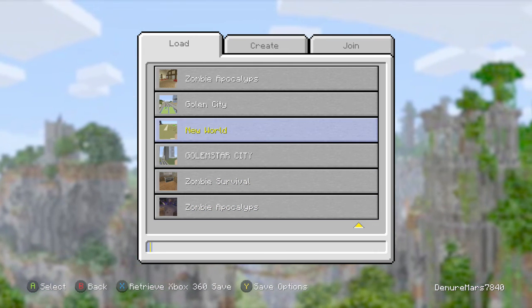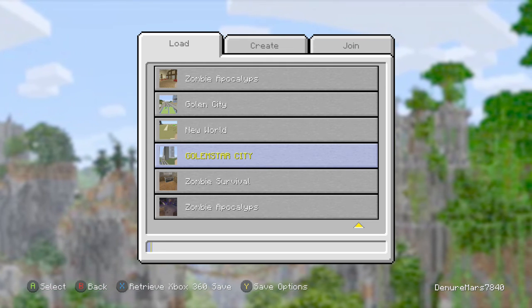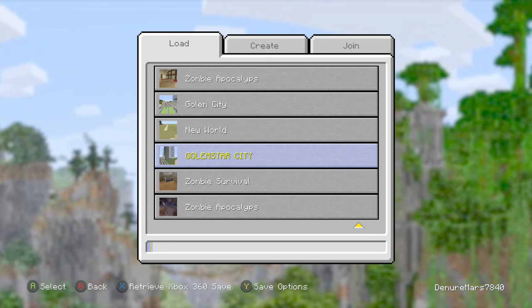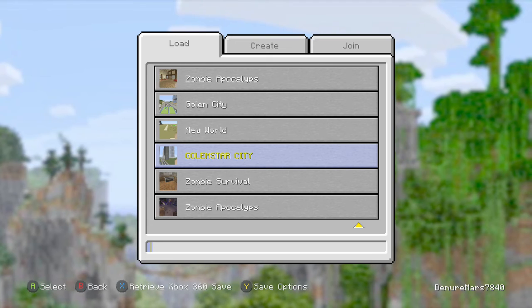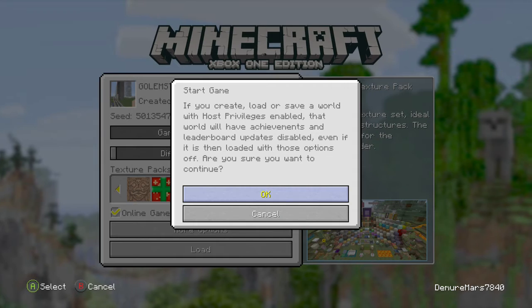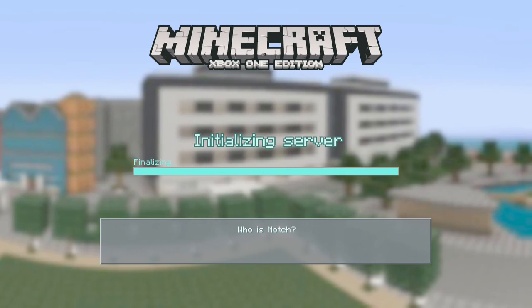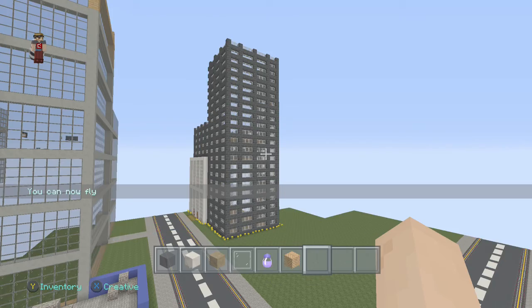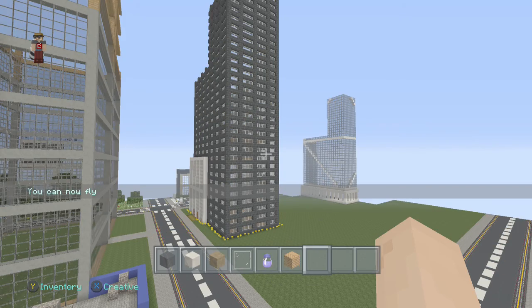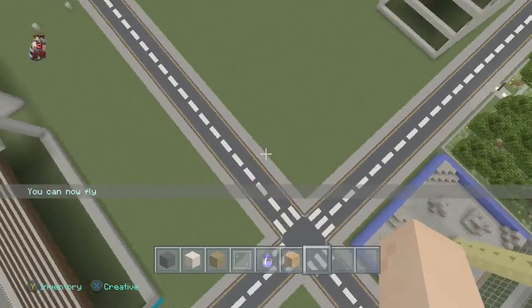So there's this world called Golden Star City. I actually started this on the Xbox One, almost a year ago. It was on my old channel, and this city was pretty bad compared to the city I have now. As you can see, some of the buildings don't look too bad, but I make more realistic stuff now.